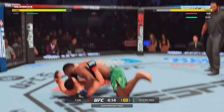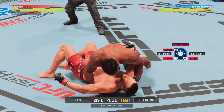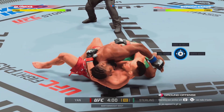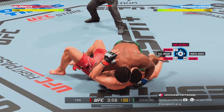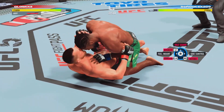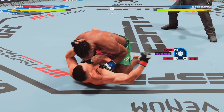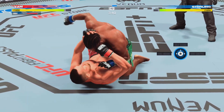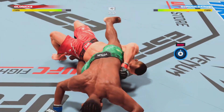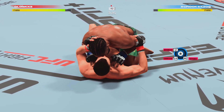Nice level change, nice elbow. He continues to land a high volume of strikes. He talked to us about pace and pressure, and he has certainly kept up his end. The cardio is fantastic tonight. He is pushing at a level we have not seen him fight before — this is shades of Colby Covington, Max Holloway, those guys that can fight all night. He is showing you he has done the work in the training room, and it's on full display tonight.